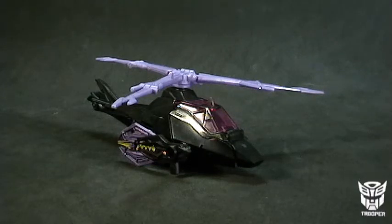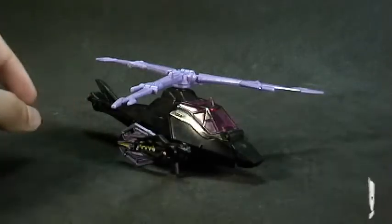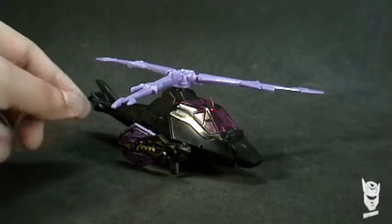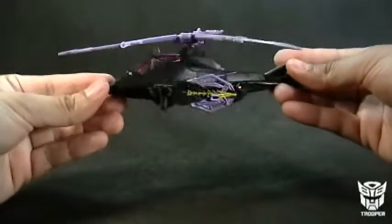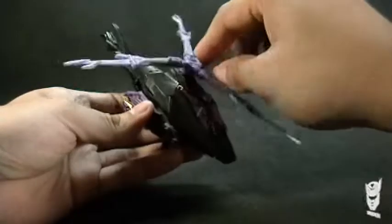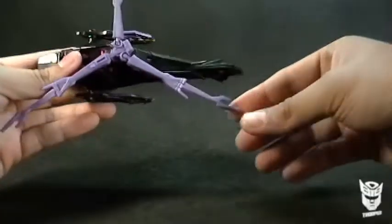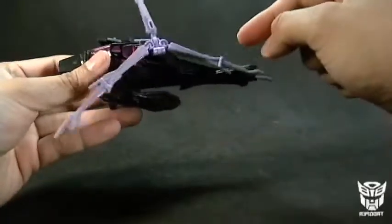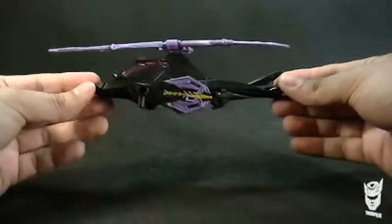Blackaracnia, un personaje bastante peculiar. Muy querida en la serie Beast Wars por su personalidad siniestra. Yo creo que es casi tan mala como Megatron, si no es que más. Se ve bien la figura. Lo que son las hélices giran bastante bien, aunque no echa nada de viento, así que no va a poder volar nunca. Las aspas las forman lo que vienen siendo las patas de la araña. Lamentablemente, Blackaracnia no tiene modo araña — solo modo robot y modo helicóptero.